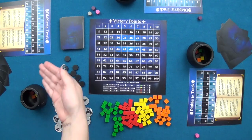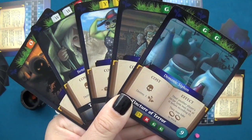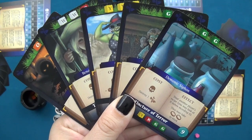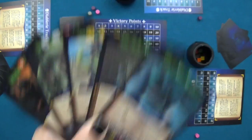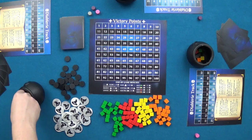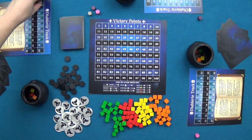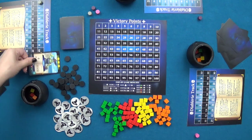Each round, starting with the first player and moving clockwise, players take turns performing up to five actions in a specific order. The first action is casting a hex from hand. Each card has a hex cost the player must pay, and after paying, the player moves their marker up on the Diablary track. Players may cast as many hexes as they can afford.